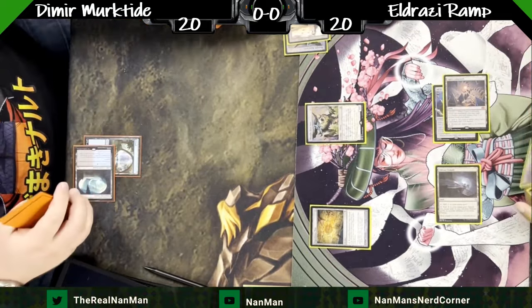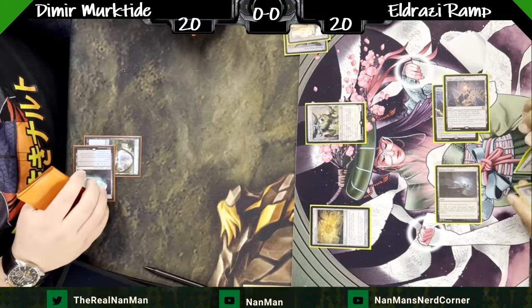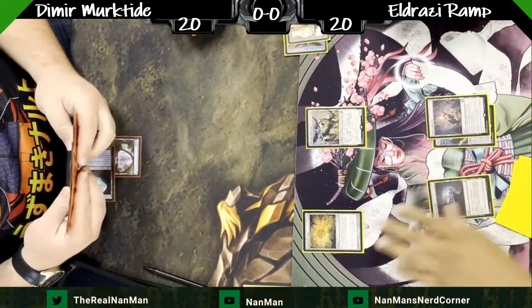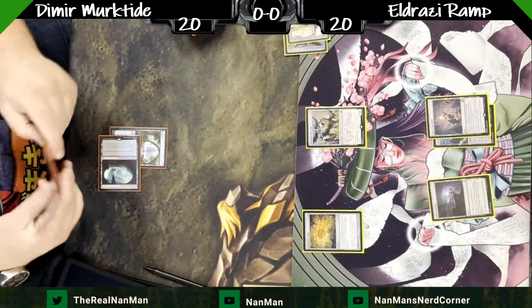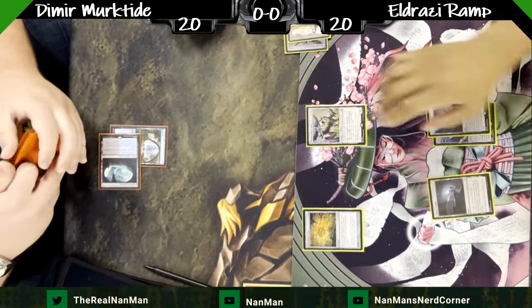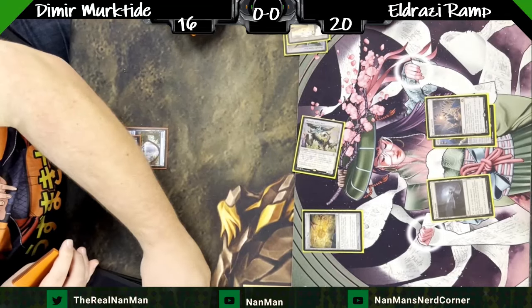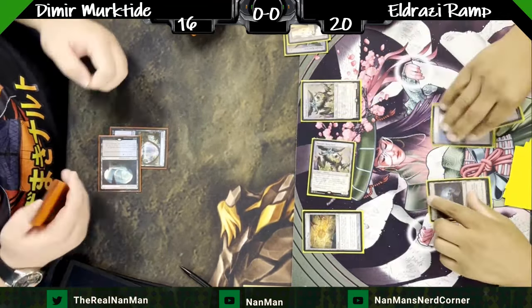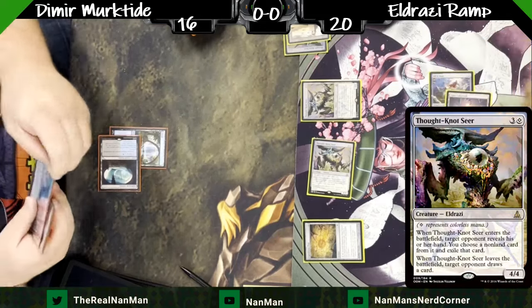Some lists do run the Thought Knot Seer, some don't. Early threats can be important with the deck. The Merctide player is, of course, very cantrip-oriented, especially pre-sideboard, in how they want to set things up. We'll see how they're going to be responding to two Thought Knot Seers.